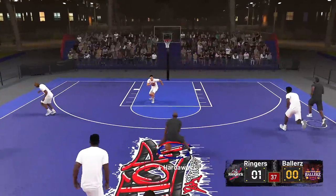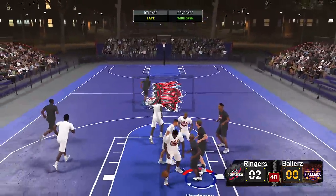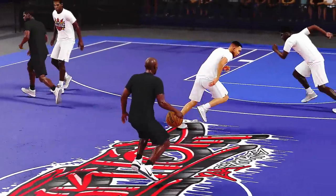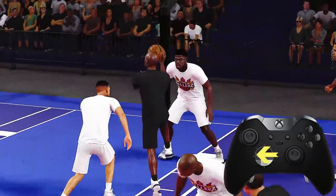Can't do a dribble tutorial without paying homage to one of the best ball handlers in NBA history, Tim Hardaway, with his running double crossover. This is another effective move that has a history in breaking ankles. With the ball in your right hand, tap the right stick left, then immediately right.